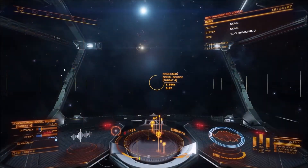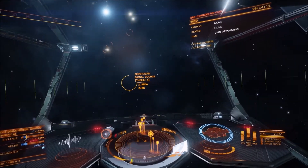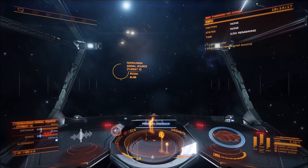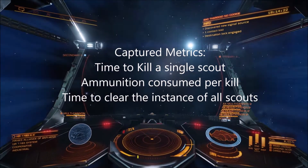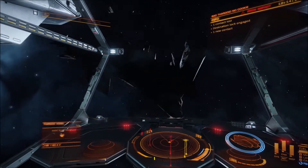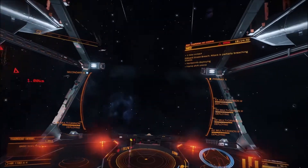Thargoid scouts are going to be resisting damage from human weapons. The experiment involved starting an instance of four Thargoid scouts from non-human signal source threat 4s. I measured the time to kill each scout individually, the amount of ammunition expended to achieve the kill, and the total time to clear the instance of all four scouts. I then repeated the experiment five times.